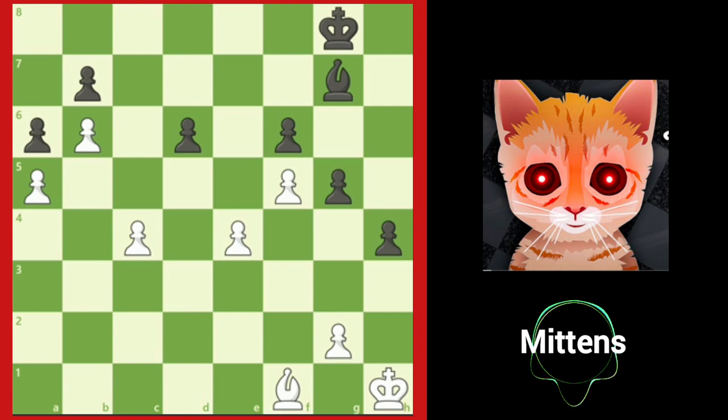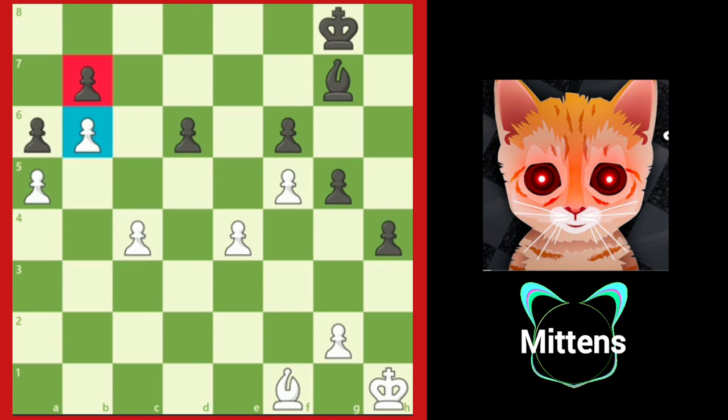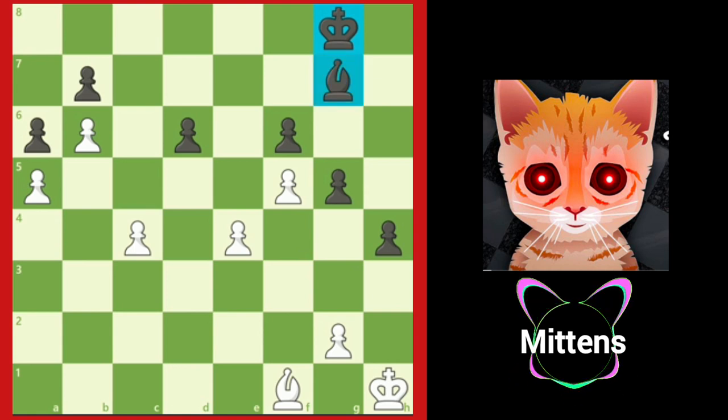In this position, white has a space advantage. Look at how advanced white's pawns are on the queen side. White's pawn on b6 is only two squares away from promoting into a queen, but the path is currently blocked. Notice that black's king and dark squared bishop are on the other side of the board. If only white could break through on the queen side and free the b6 pawn to advance up the board, white would be winning.